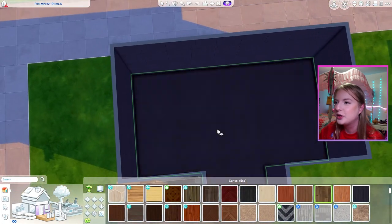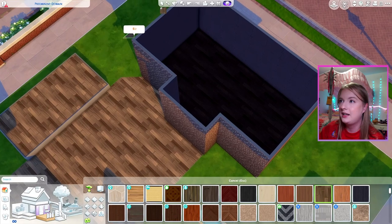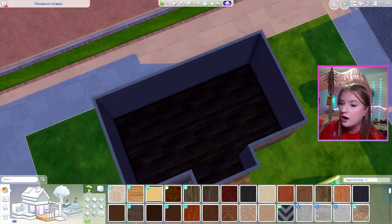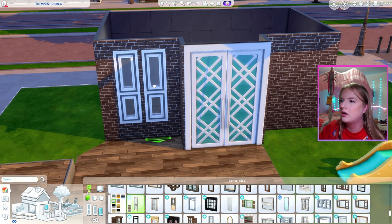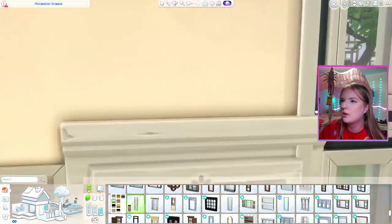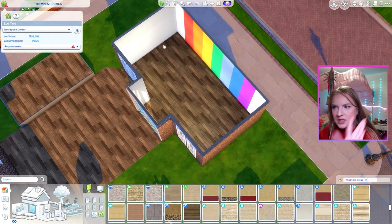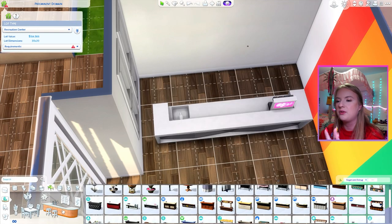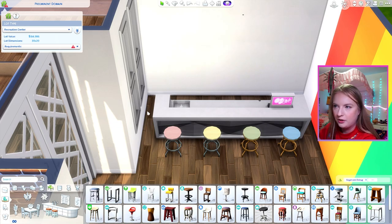We also have this other building out here. What I want to do with it is make it a bar — obviously it's not the biggest in the world, but that's okay. I was kind of torn on whether I should do a community center or a bar for our Pride Month video, and so then I said: why not both? Obviously only Sims of age are allowed in the bar area. Haters will say this won't be functional — I, not a hater, am going to say it is. Your Sims only need half a tile to get behind there, and that is half of a tile.